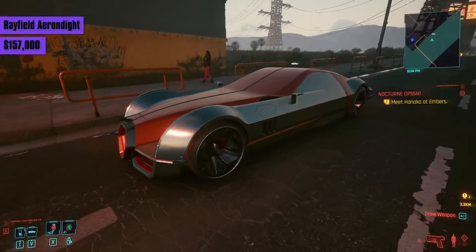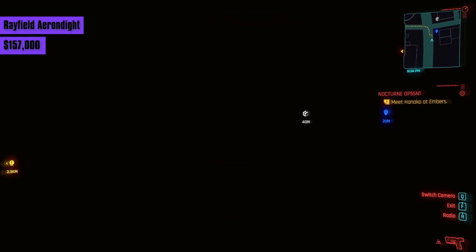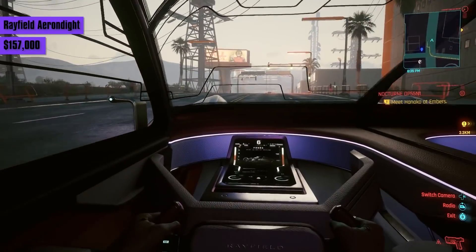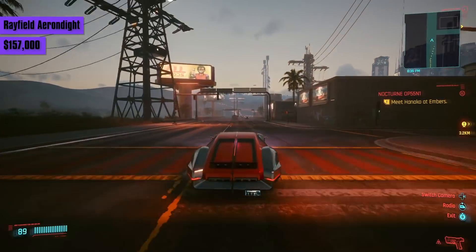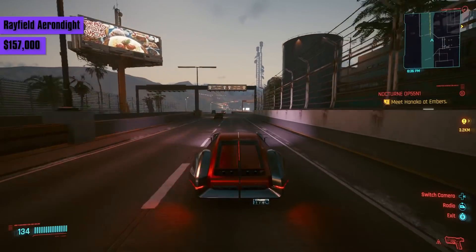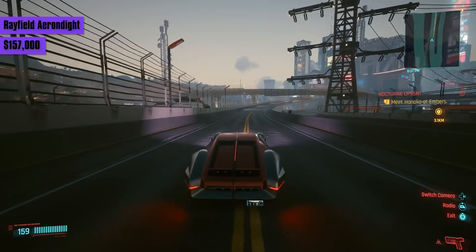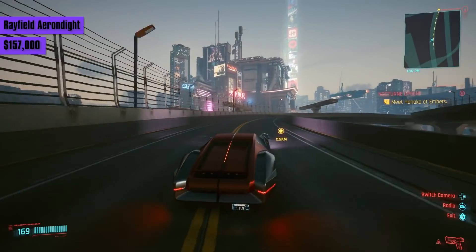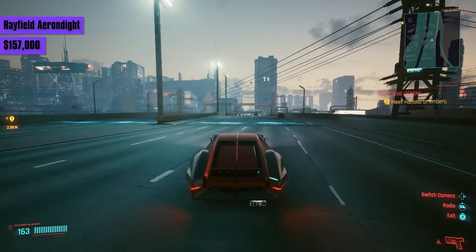You'd imagine the Rayfield Caliburn would be the final vehicle you unlock with street cred — nope. The final one is the Rayfield Errandyte, the car you try to steal in the street kid life path. It's the Caliburn's luxurious cousin, but I don't see much difference beyond the long snout. It costs a huge 225,000 eddies and frankly is not really worth saving for unless you need it for a statement. It's fast — one of the fastest off the line — but reaches a top speed of only 186, handles fairly poorly, is still outclassed flat out by the Caliburn, and its fat front makes it hard to weave in traffic.